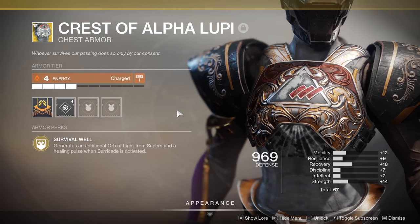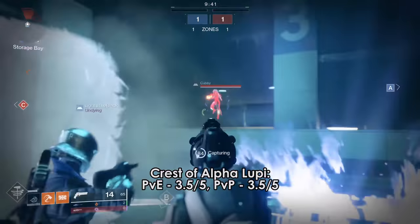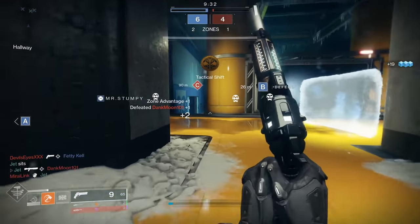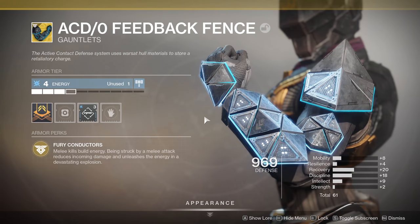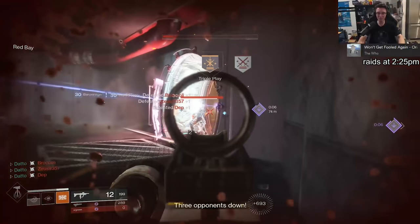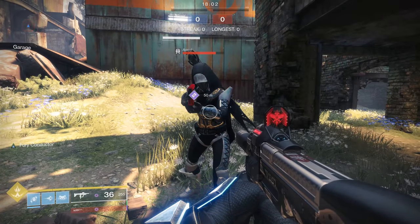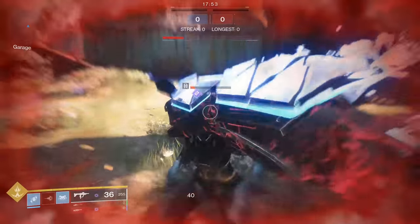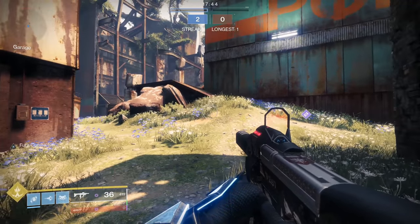If One Eyed Mask did not exist, I think Crest of Alpha Lupi would have a lot more respect in PvP. Being able to pop your barrier and instantly start regenning health is a pretty good deal that can happen many times per game. It can bait people into thinking you're weak and help you recover quickly to re-challenge an enemy. Underrated in my opinion — I used to run this before One Eyed Mask was a thing. Feedback Fence's main appeal now is the damage reduction: in a melee battle, the first punch deals 100 damage, but an immediate follow-up only deals 67, meaning the enemy needs 3 punches to kill you while you only need 2.